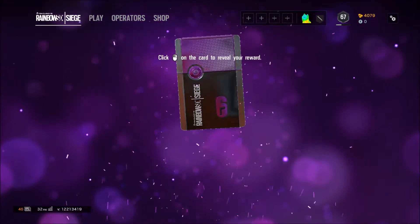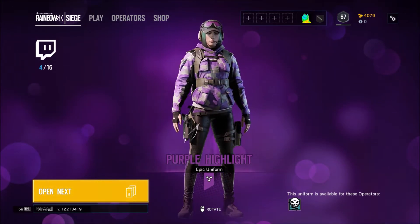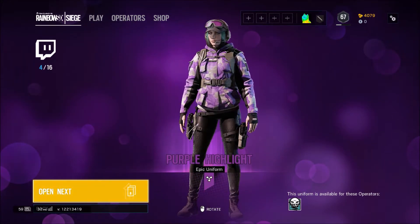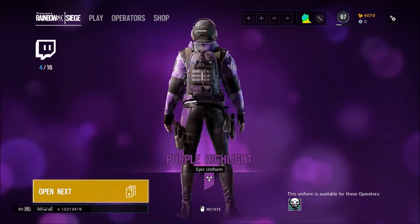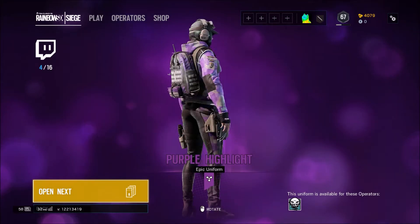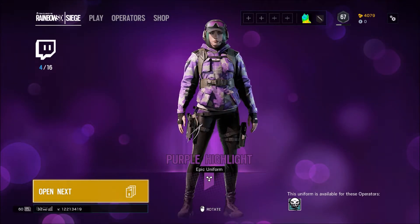Blue purple. Purple highlight — it's available for Ella. Okay, well lucky me, I just happen to have Ella. I think her skin got downgraded. What a shame.